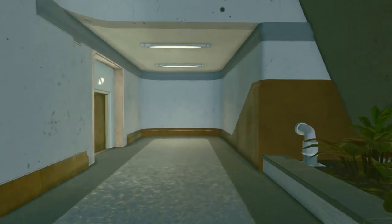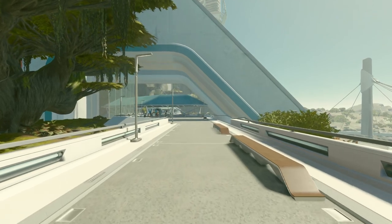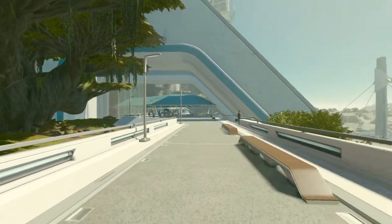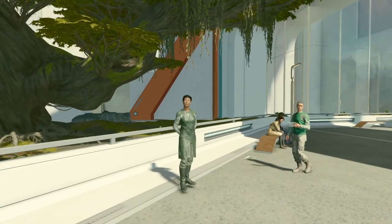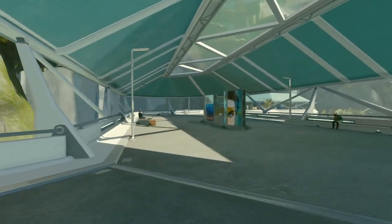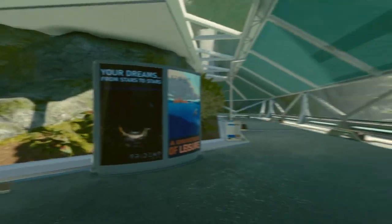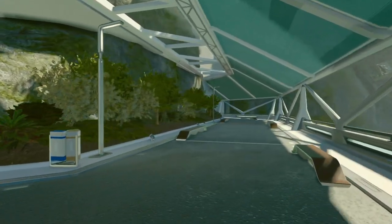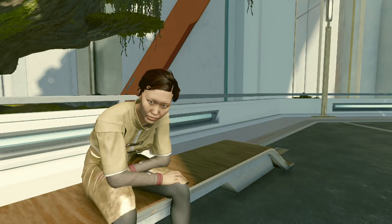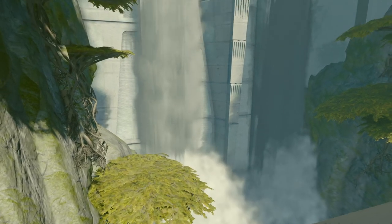There's an elevator tucked away that can take you to a few locations, one of which being the Waterfall Promenade. A promenade is a paved public walk, and that's all it is up here — just a little area for a stroll, nothing more. I like places like this in games. It really fills out the world and makes it believable. I'm sure some quest does bring you here; this is too big an area for a game to not direct you to at some point.